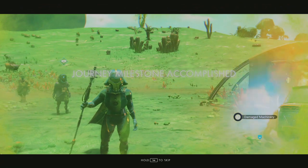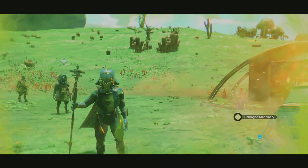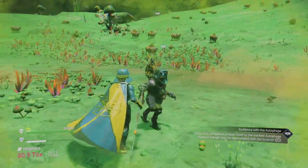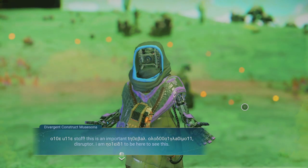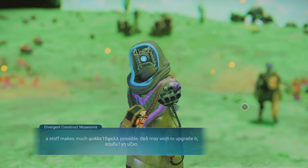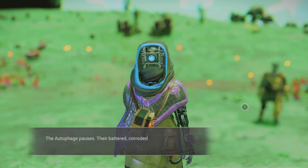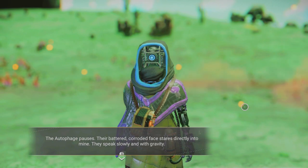Pretty cool — and we've achieved the journey milestone: Diplomat — I met 550 aliens. Congratulations to me. Let's go back to him and finish out this particular quest. This is an important disruptor — I am glad to be here to see this. A staff makes much possible — may wish to upgrade it.